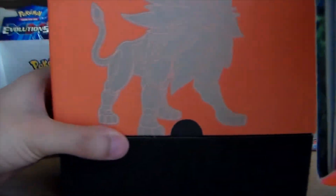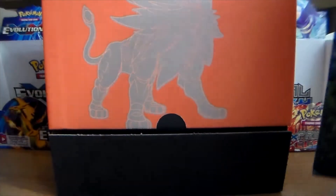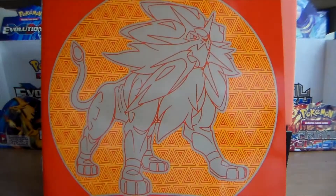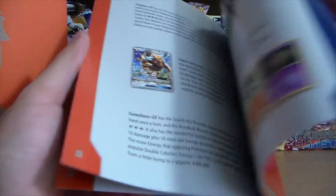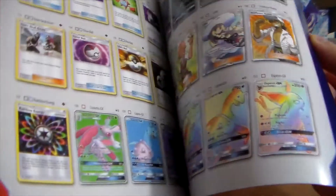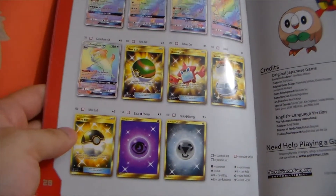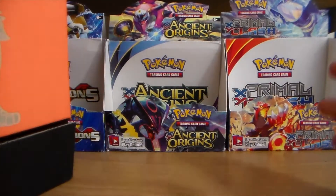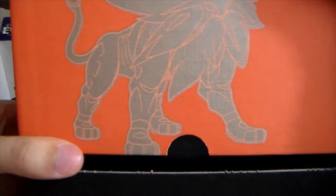First, you get this really cool box to hold all of your awesome cards and items. You get this cool player's guide, which I actually like because it's kind of my unofficial checklist — we get a list of every card available in the set. At the end we get the full arts, the rainbow rares, and those secret rares. I'm not sure if they're technically called secret rares, but if we could get that secret rare Ultra Ball, that would be awesome. I haven't gotten any secret rares from Sun and Moon yet.